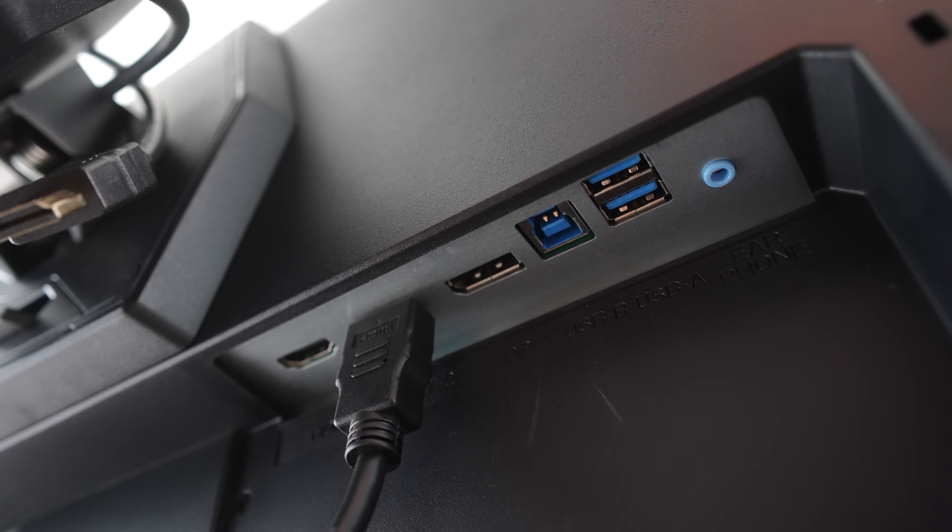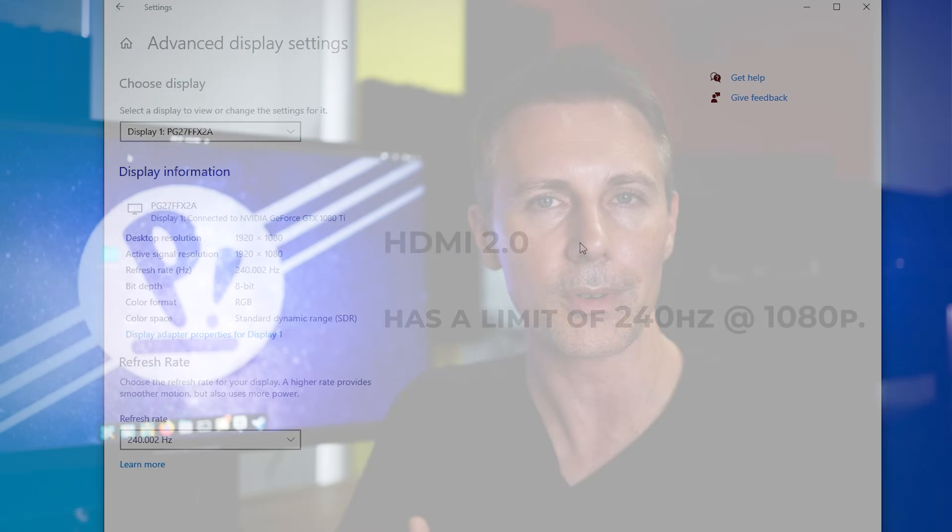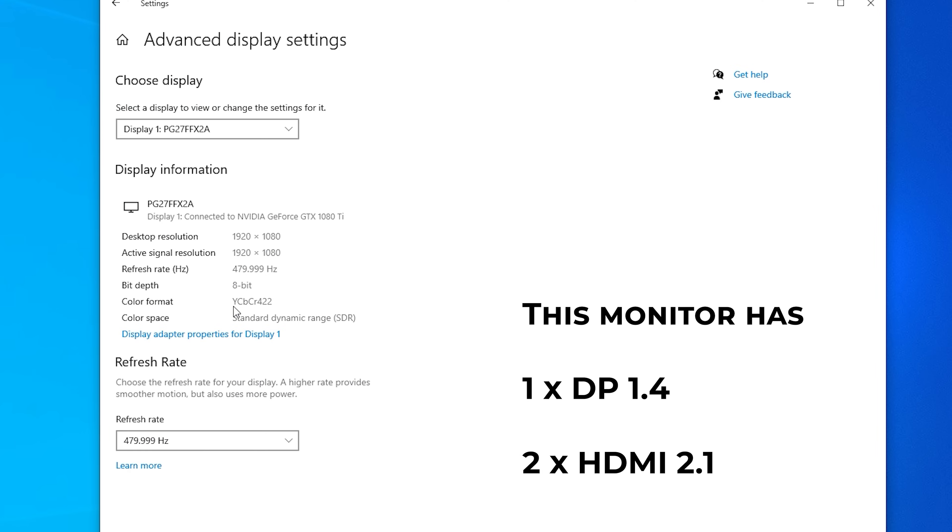If you've got a graphics card that only has HDMI 2.0, you can only get 240Hz — that's the limitation at 1080p. Using DisplayPort 1.4, you can get 520Hz but in a compressed format, not standard RGB. To get standard RGB at 520Hz, you'll need HDMI 2.1, which was introduced from the RTX 3000 series on Nvidia's side, and the RX 6000 series on AMD's side. The Intel Battlemage is actually really good here because it has both DisplayPort 2.1 and HDMI 2.1, and it's relatively inexpensive.